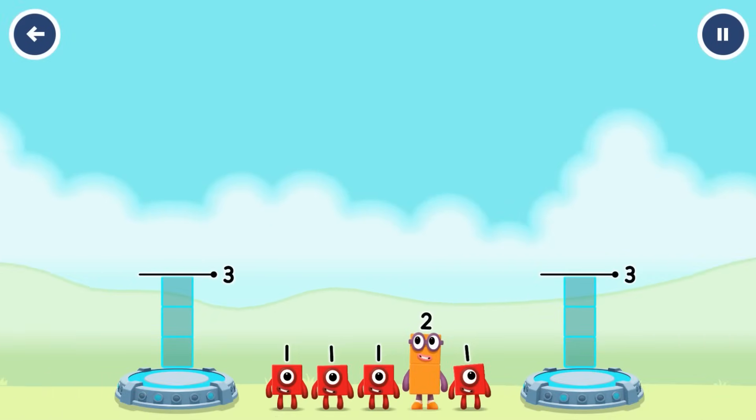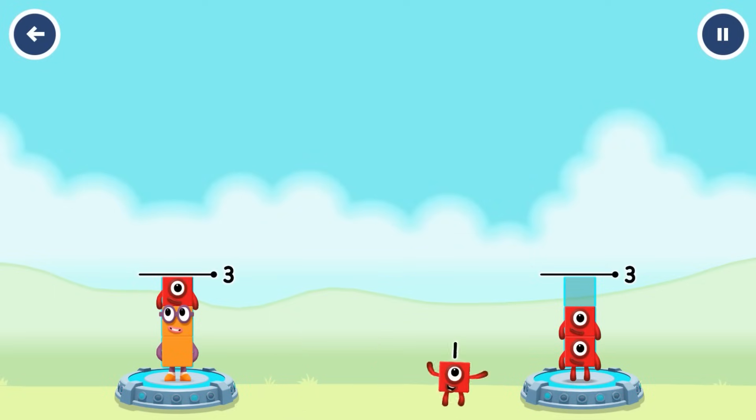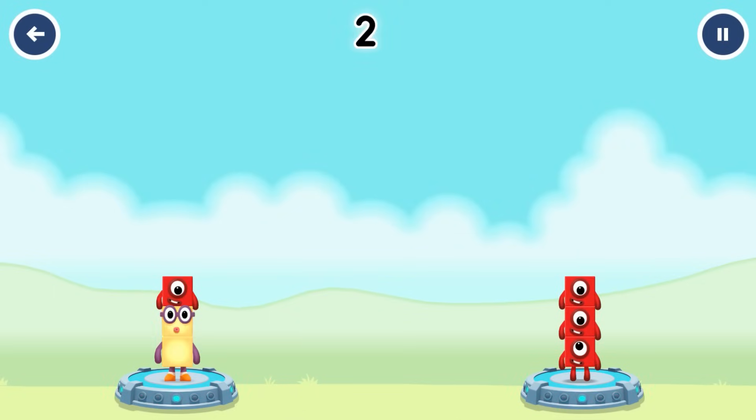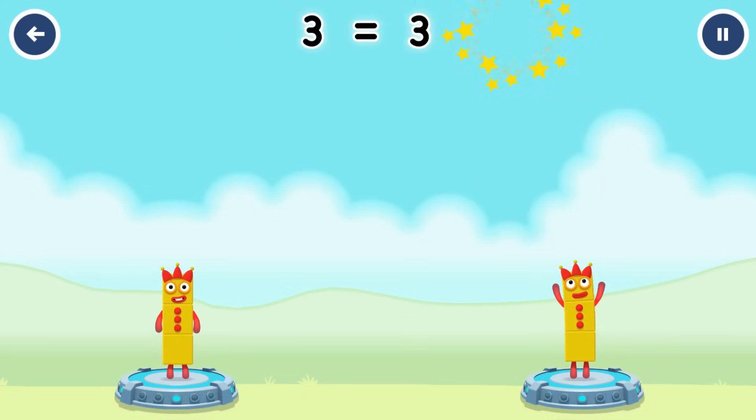Share the number blocks evenly to make 2 groups of 3. 2, 1 — and 1, 1, 1. You solved it! 2 plus 1 equals 3, and 1 plus 1 plus 1 equals 3. 3 equals 3!